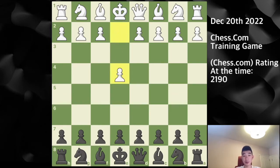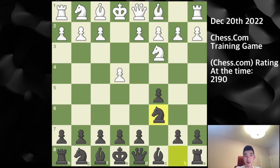My opponent opens with e4, c5, knight c3, knight c6. So we go into a Closed Sicilian. The move f4 here is generally more aggressive by white, as white has committed their f-pawn and e-pawn and somewhat exposed their king already — so they're trying to launch some type of an attack.